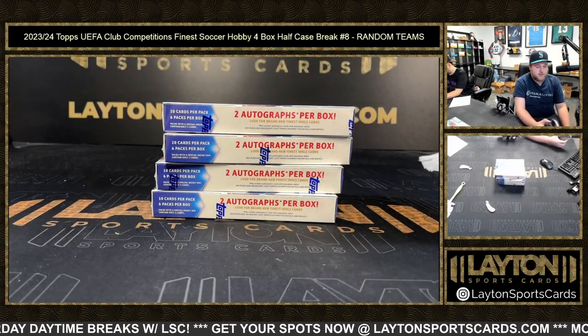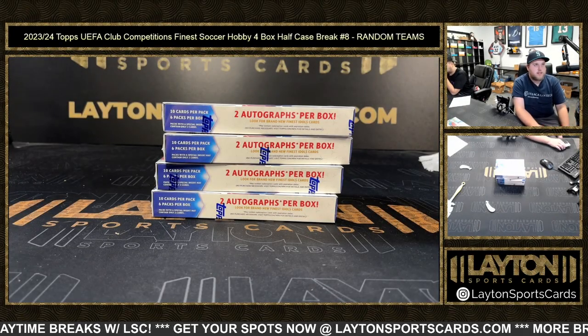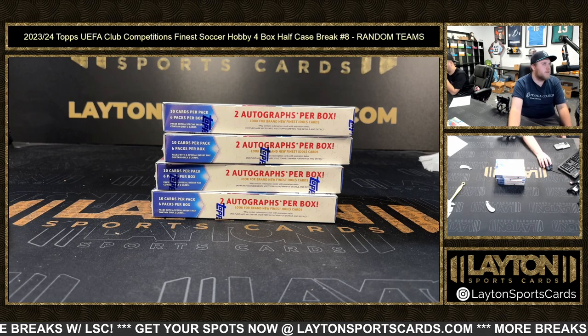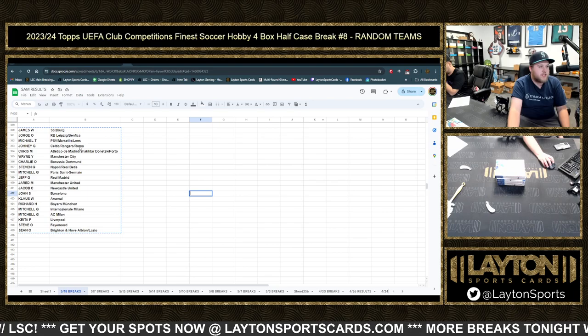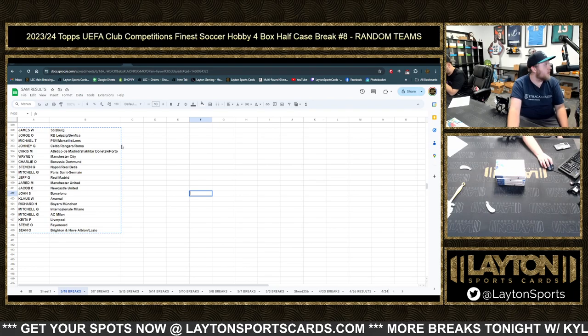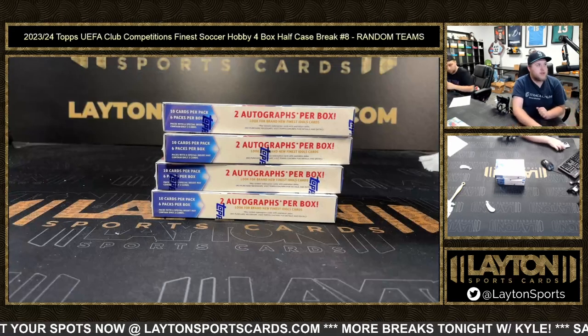What's going on everyone, Sam here with Latent Sports Cards doing the random for 23-24 Topps UEFA Club Competition Finest soccer hobby four-box half-case break number eight, random team stylers. Look again at your end results as always — you can find them on the website under the results tab, as well as a link in chat. Good luck.